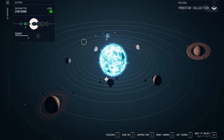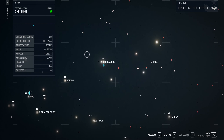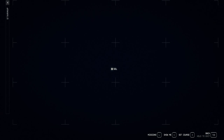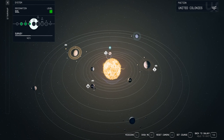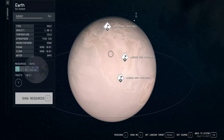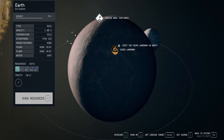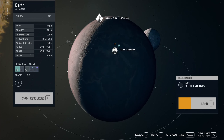We're going to go to our star map and back out of this. Jump to the Sol System. Here's Earth, and you can see now we have the Cairo Landmark for Earth, and we're going to land.